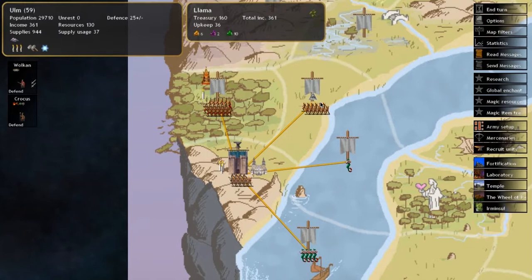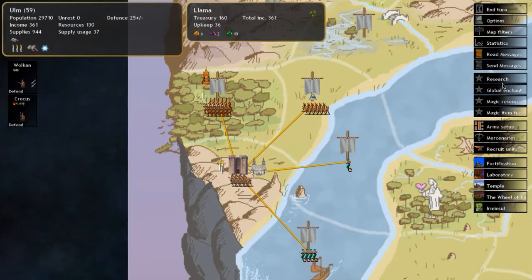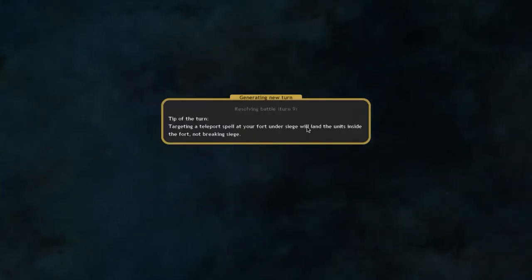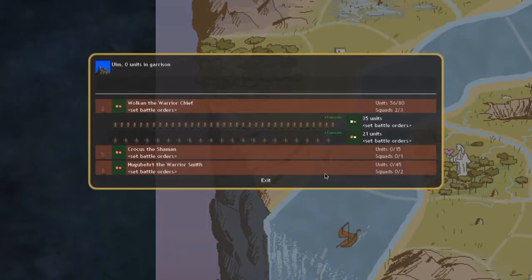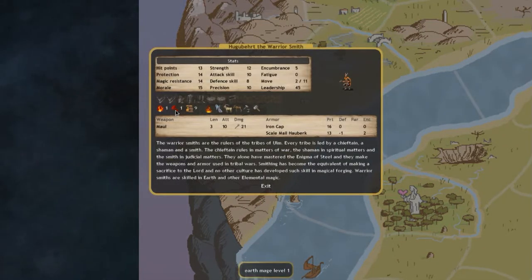My shaman is up now and has the research ability at level 9, so he adds 9 points to research. I'll set him to research. I'll also recruit a warrior smith. We've now got about 60 troops, which might be enough to take that province. The smith has a forge bonus — basically when you create an item it'll cost you fewer gems.